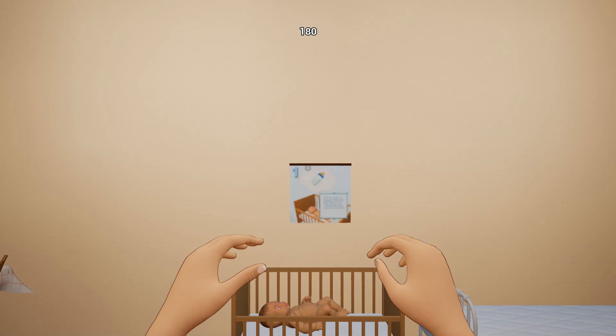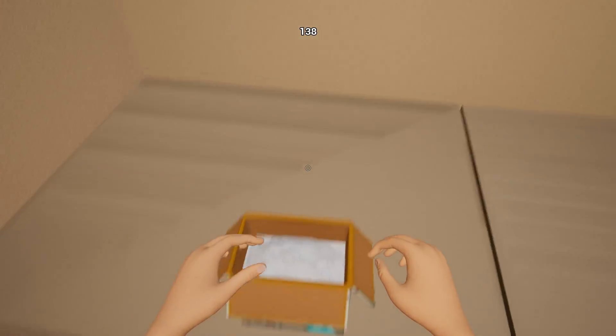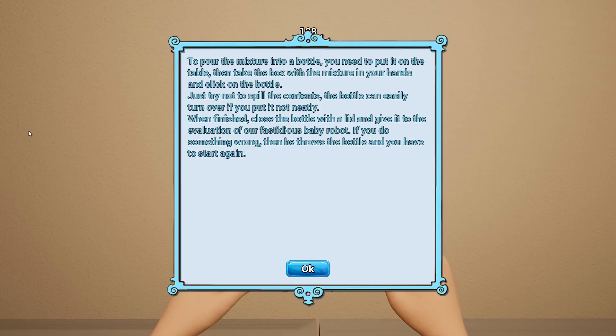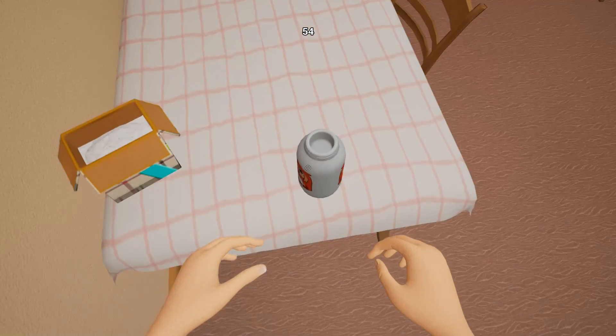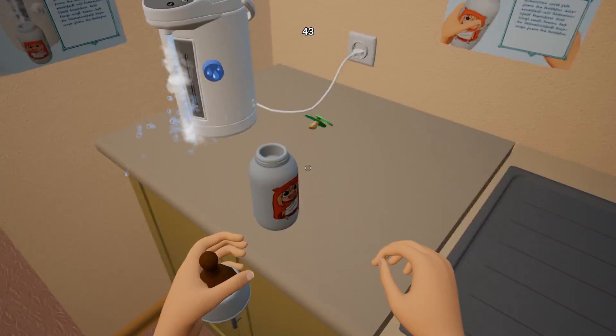Let's try that again - maybe we can figure it out this time, this is oddly complex. We just gotta figure out the formula thing. To pour the mixture in the bottle, you need to put it on the table and then take the box with the mixture in your hands and click on the bottle - just try to not spill the contents. Oh, is it like click click? I thought it was - maybe this table. You really just gotta click it - that makes a lot of sense. I'm just dropping it on the ground at this point. We got 52 seconds left. I think I might have done it at least, but my god was that not easy.